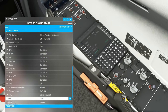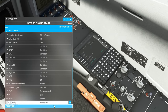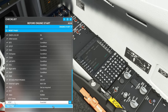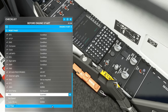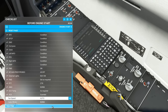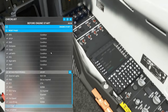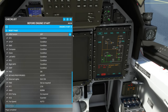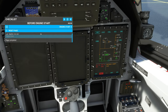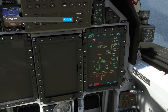Push torque set to center — check. AMU norm — check. ECS temp as required — my office is nice and cool so we're fine. VCS closed and guarded — check. Fan speed set to auto. Cabin pressure set to norm. Page complete. Now before we move on to engine start, I want to quickly show something on the setup here.